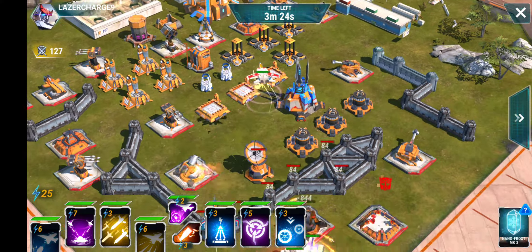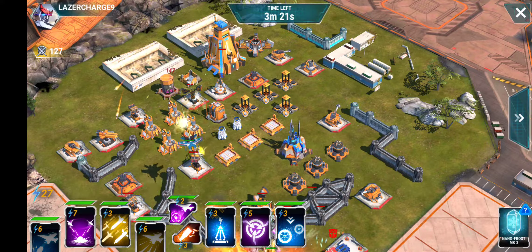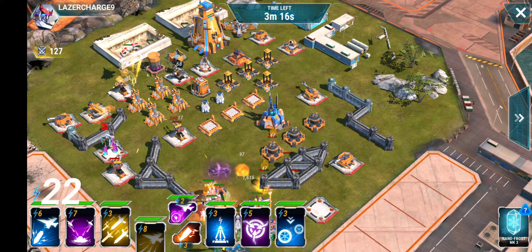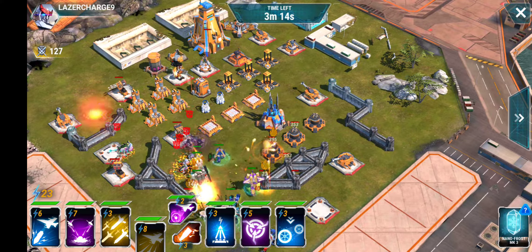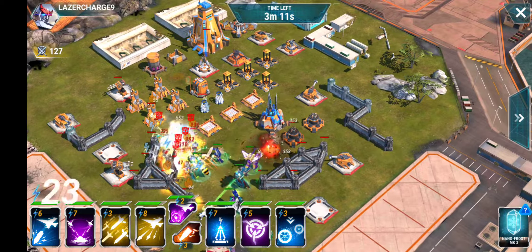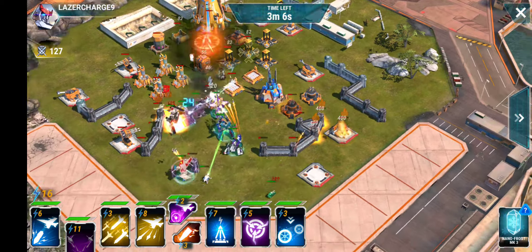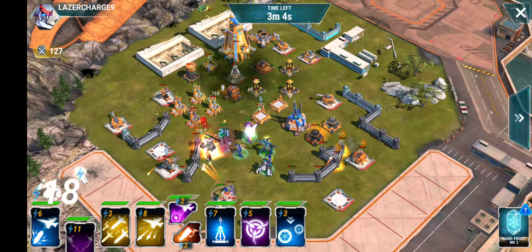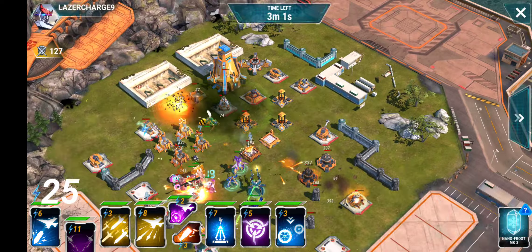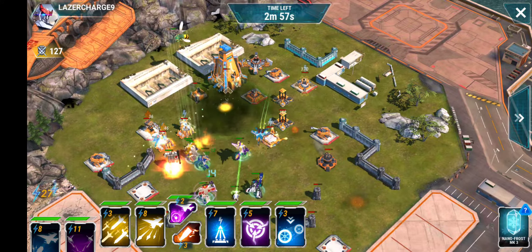We're going to disable the missile launcher with Thunder Cracker, then use Starscream to take out that laser. There's a Gnaw on the field — I can use Fell Bat to disable them, and then unleash Waspinator.